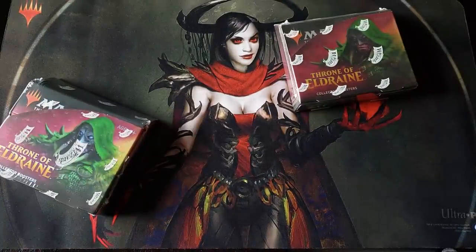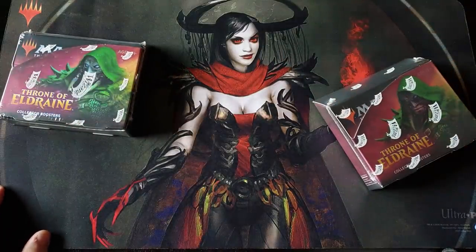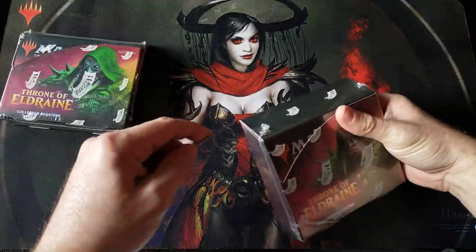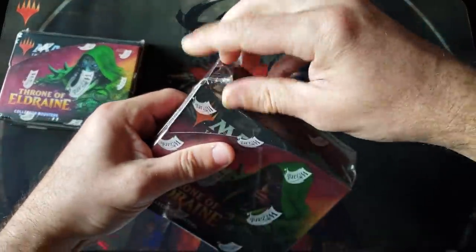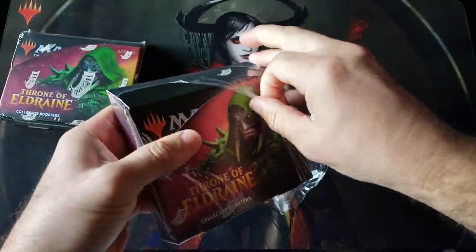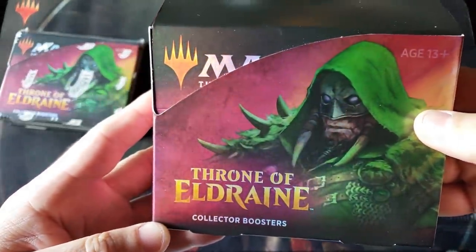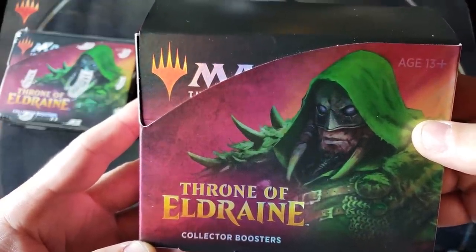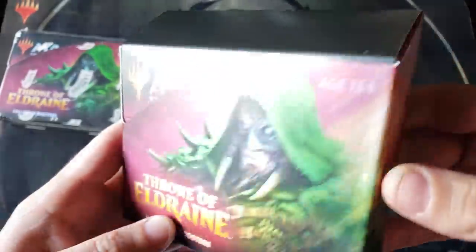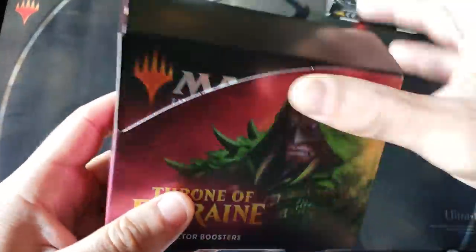All right everybody, welcome back, my name is Timmy and you're watching Rudy's Emporium. Today we are continuing — we are down to 4,317 Throne of Eldraine collectors booster boxes. I have taken out four home equity lines of credit, maxed out 17 credit cards, and I work eight days a week at the party pack drive-through just to make these videos possible for my loving patrons. Justin J, also known as JJ, also known as not Rudy — good luck sir.